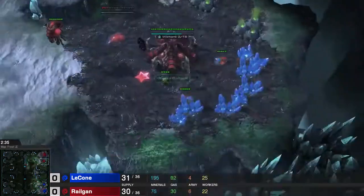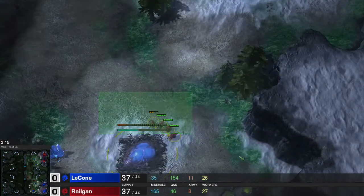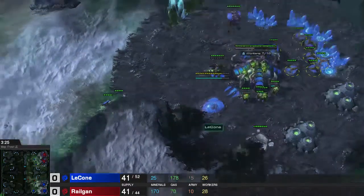We're both going for the same opener: hatch, gas, pool. The key difference is I go for a Baneling nest while he gets an earlier third. I went for 4 quick zerglings at the start of the game, trying to do a little bit of damage with them.